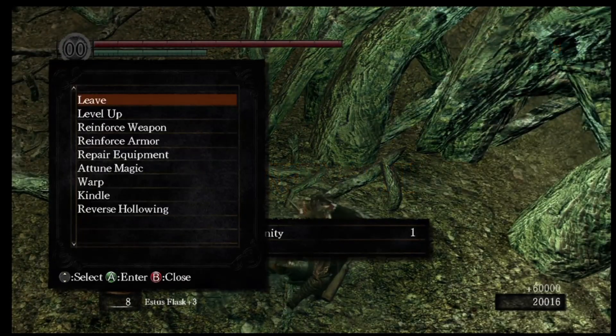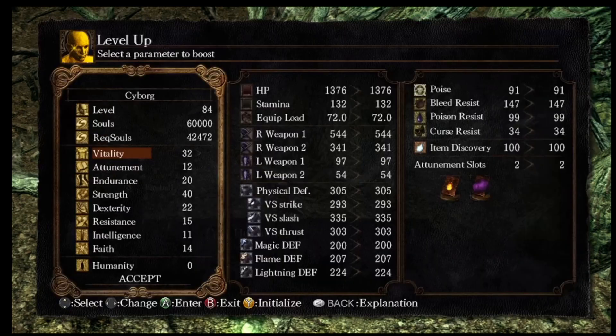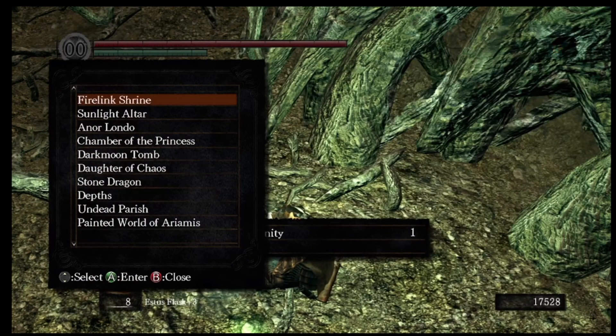We can now exit this area. You can see a massive amount of souls has been gifted to us. This is one of the four Lord's Vessels. We've got three more of those to go, a couple more side bosses, and then it's pretty much the end of the game.